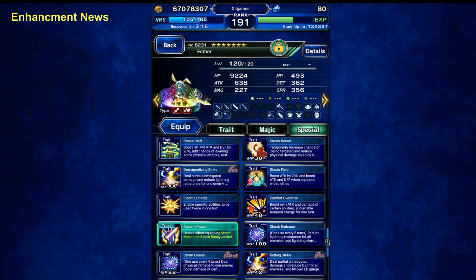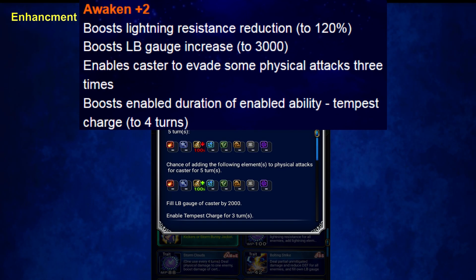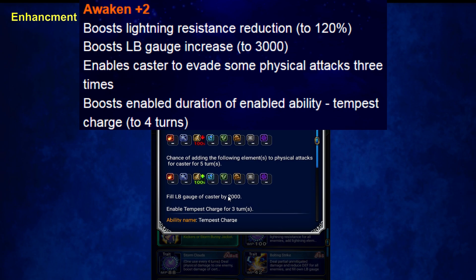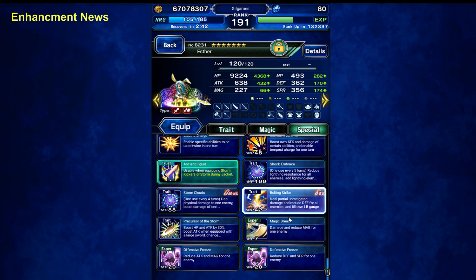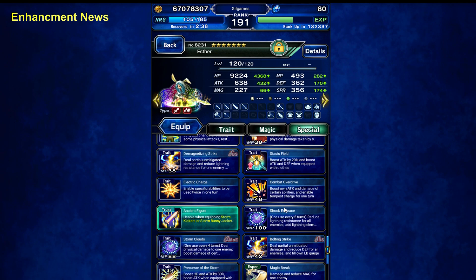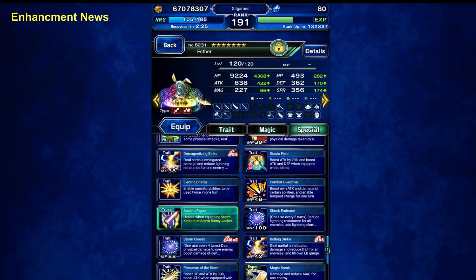Shock Embrace is her cooldown skill. It boosts lightning reduction and fills LB by 30 — right now it fills by 20. It evades some physical attacks, but I need offense, I need more firepower. It gives triple cast for 4 turns. Combat Overdrive already gives Temp Discharge for 3 turns of triple cast, and Shock Embrace gives triple cast for 4 turns. I wish they would have improved Shock Embrace more.